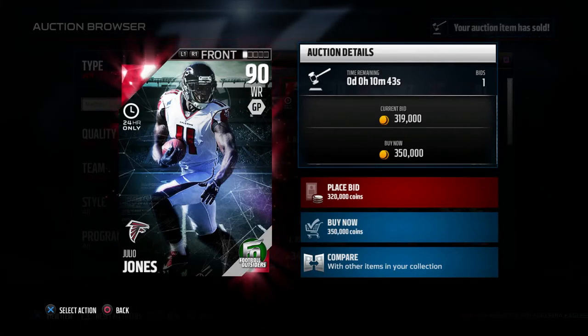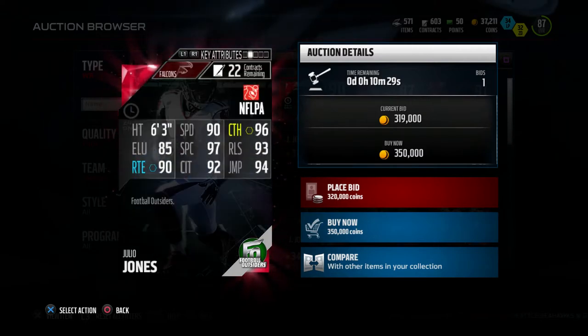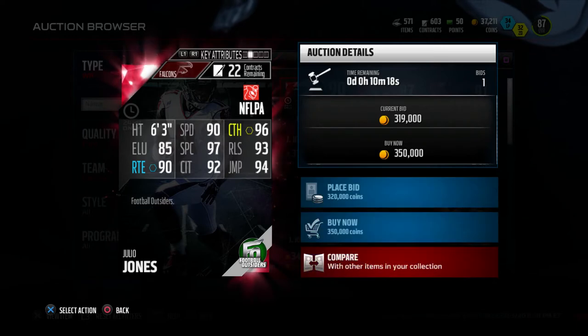Welcome back, this is Gaming Don't Stop 96, back on Madden 16. On your screen you can see the 90 overall Julio Jones — 24 hours only. This is the card we're going to be pulling for today. His stats: 90 speed, 96 catching, 97 spec catch, 93 release, 92 catching in traffic, and 90 route running.